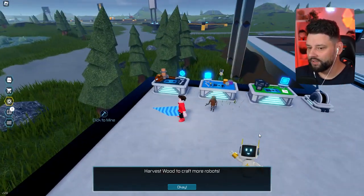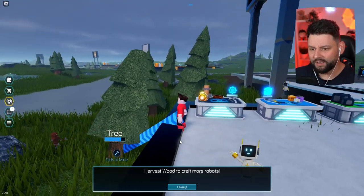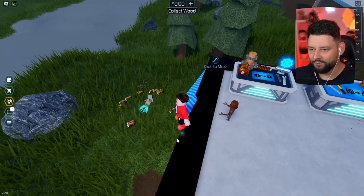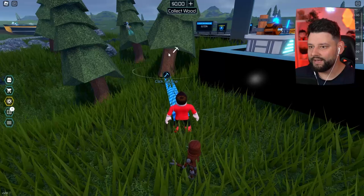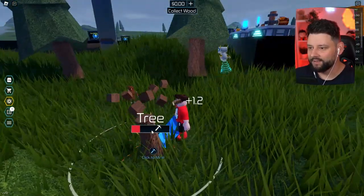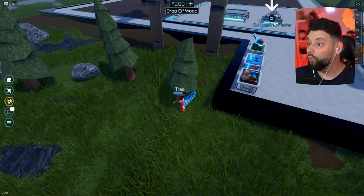I've crafted this wood robot - but does it mean that you can only craft wood? If I click to mine the tree, the robot now does it. We're starting to get resources. We're now watching the robots work around right now. Then we collect the wood. I can only select one tree at a time, but I'm now collecting all the wood. The robot is flying around. And then we've got a wood drop-off.